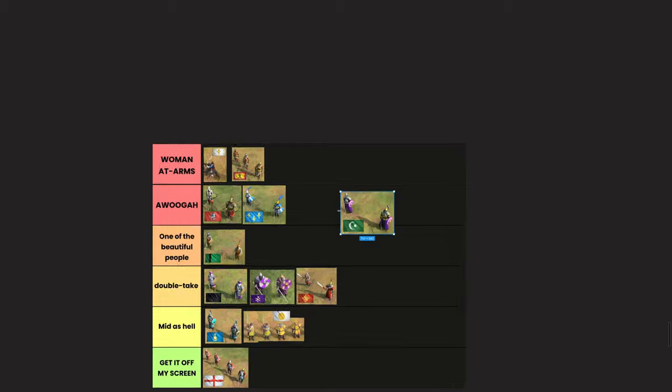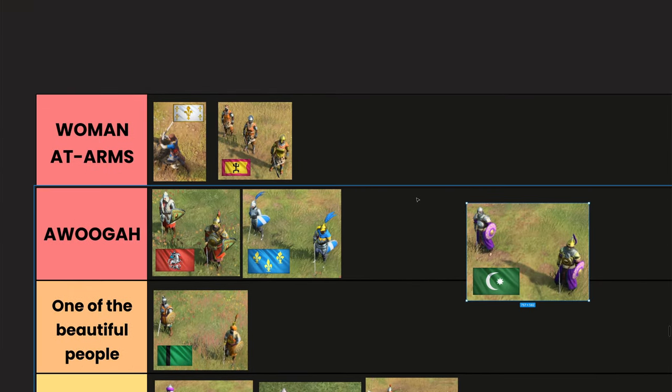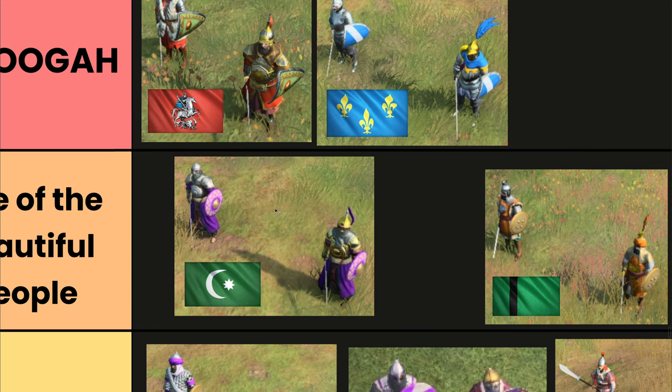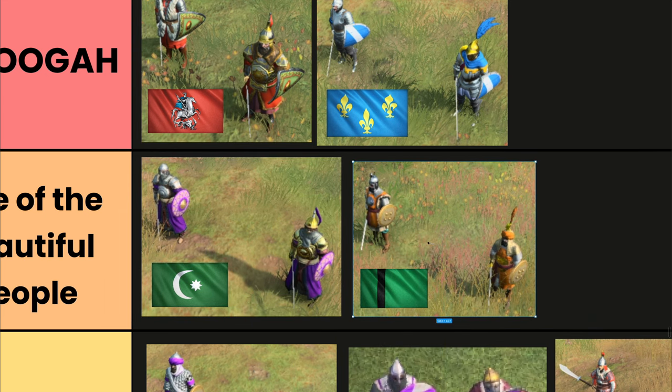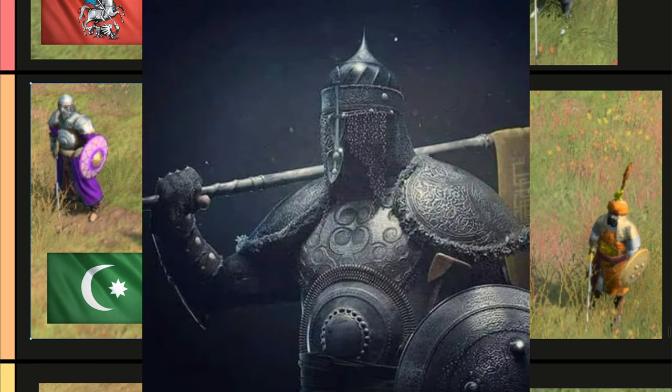The Ottoman Men-at-Arms look crazy awesome. They've got this circular motif — mirror armor with circles on the chest, helmet, and shoulders. The helmet design just covers up the face completely. The Imperial Age version has this wild tassel design and insane shoulder pads. When you build these in-game they look so damn good, especially from a distance. I'm putting this in 'One of the Beautiful People' — it beats out the Delhi Men-at-Arms. That circular armor just looks way too good — like something out of Warhammer.